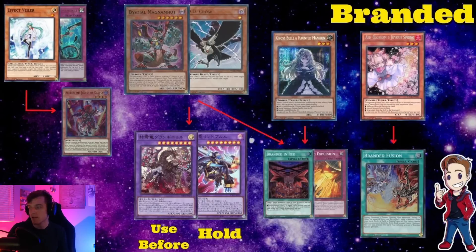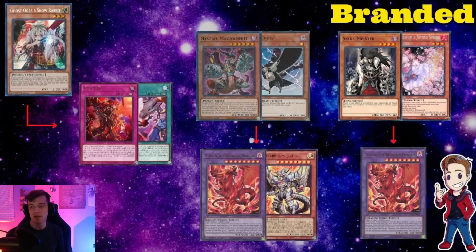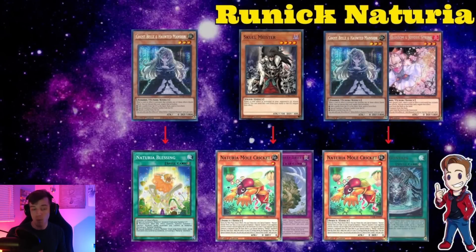Crow or Magna Mutt on Expulsion is really useful because it has to summon that exact card — if you banish the Scythe, they can no longer summon it. Using Bells, Magna Mutts, Bistials, or Crow on Branded in Red targets, Expulsion, Finale Dragon, or the right card is all going to be correct. Ashing Branded Fusion is always going to be correct too. For the new Branded support coming out, you should always Ogre the Branded Beast, though you can also Ogre the continuous spell for the grind game — but Ogre on Branded Beast is still more correct.